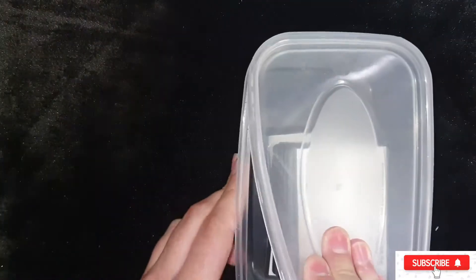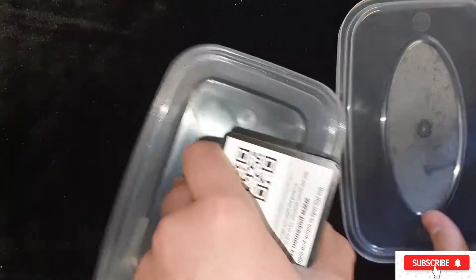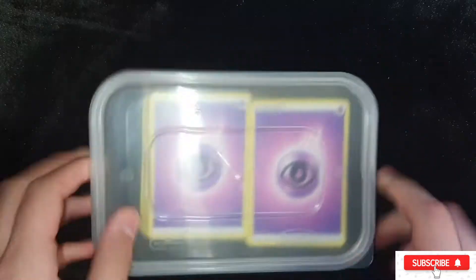Anyway, I've done that to all of my binders. If you guys want me to do a binder video, make sure you leave it in the comments below. I've got another section so I've got all my code cards in there - that's a hell of a lot of code cards. You get one each pack, sometimes two if you're lucky. I've sorted out all my energies - well, I've put all my energies in there.